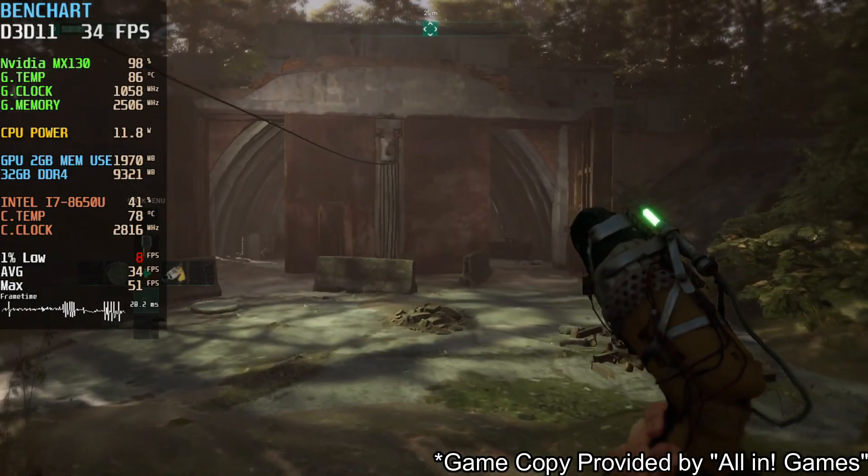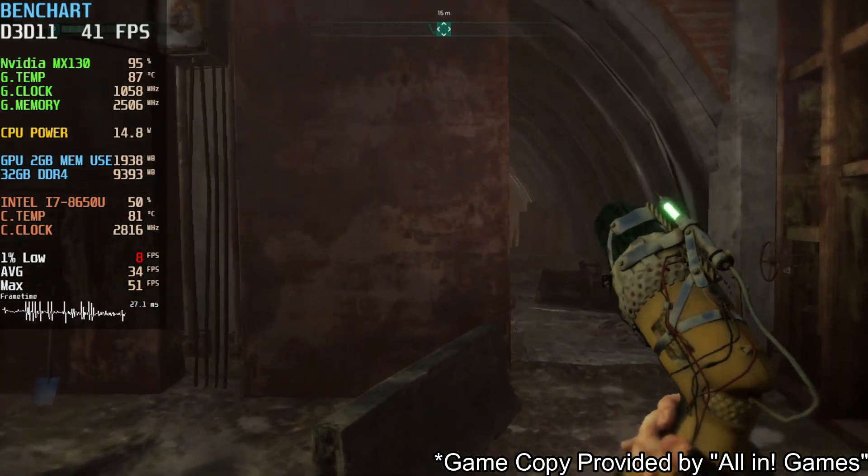This is the performance you can expect on Chernobylite on the GT 940MX or MX 130. Just remember that VRAM and RAM are very important for this game when it comes to stuttering.